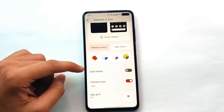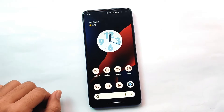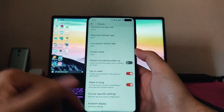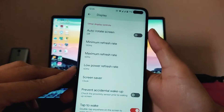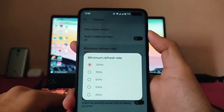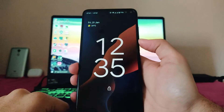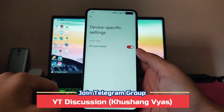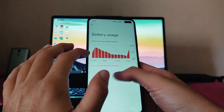Going to the wallpaper and styles, this is the UI — just the same Android 12 ROM. The themed icons are available along with basic colors, so if you want you can turn on the themed icons from here. Going back to the display options, all the options are available — maximum refresh rate, minimum refresh rate. The double tap to wake option is available and working great with no issues. The device-specific settings include the pill style notch option.